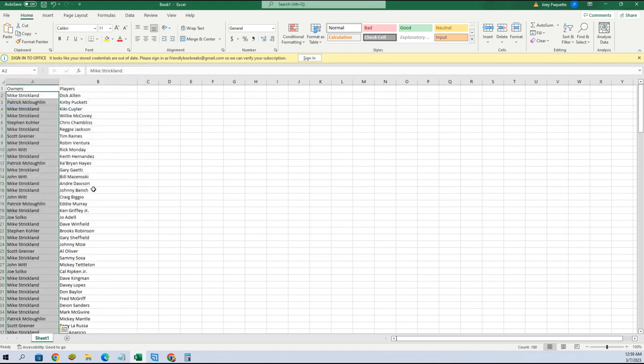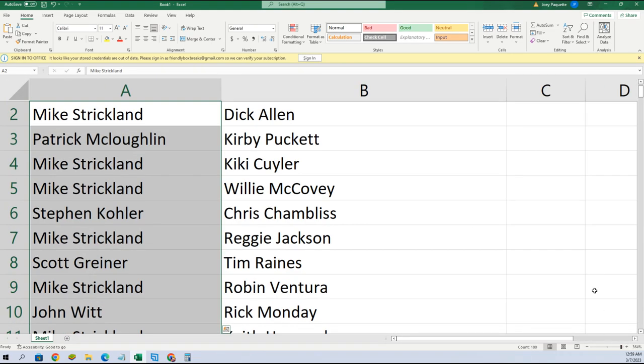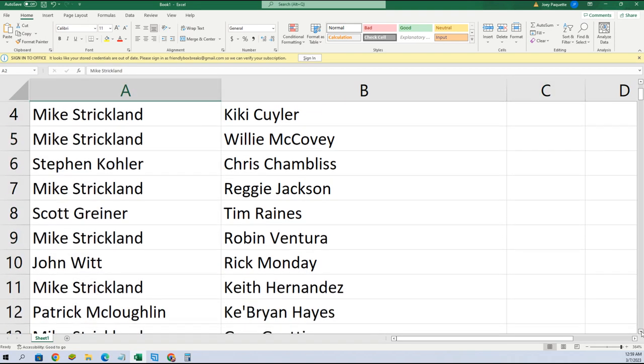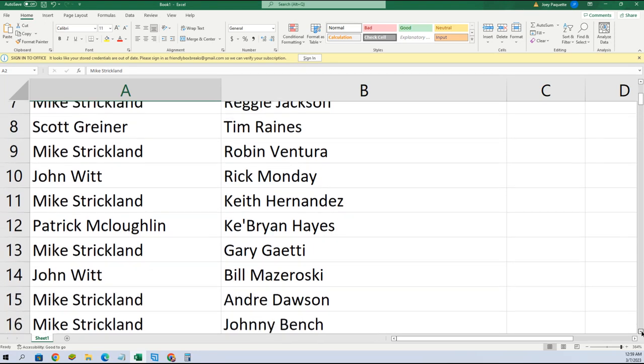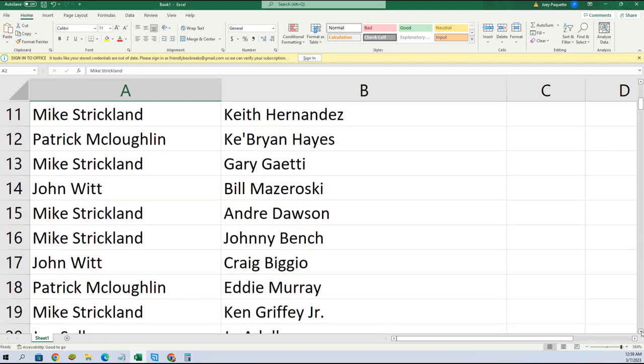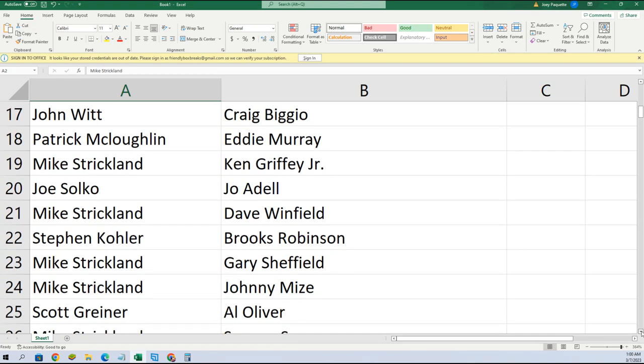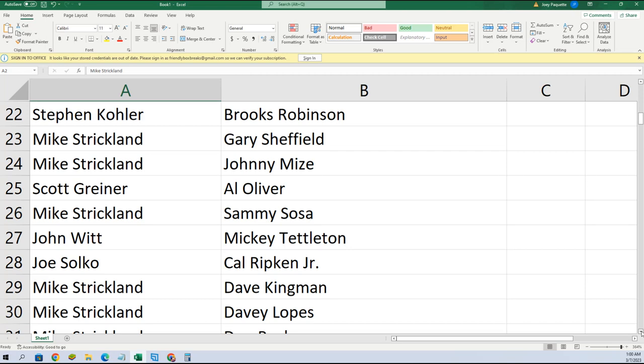There we go. What I'm gonna do is make this real big, and then for the sake of the video I'm just gonna scroll down so everybody can kind of see. You can refer back to this if you'd like. Then we're gonna put this list in alphabetical order, put it on our screen, and refer back to it every time we pull a card — it's as easy as that.